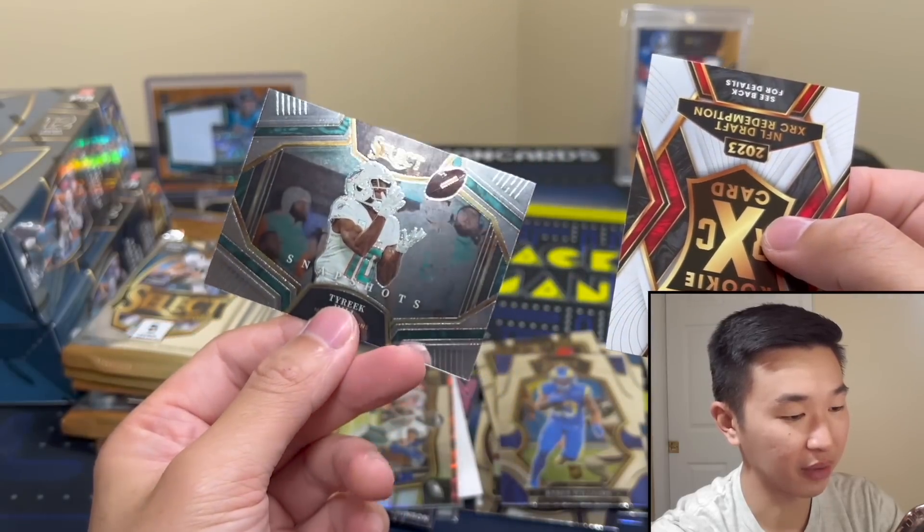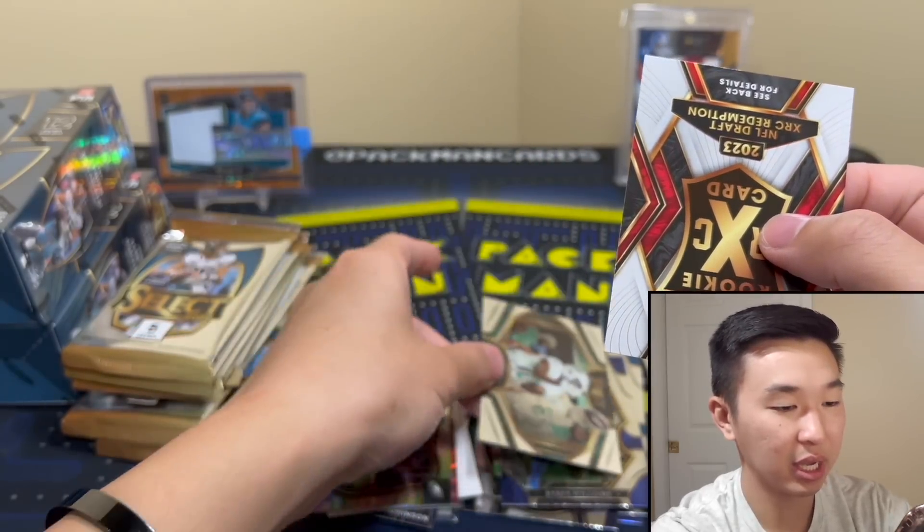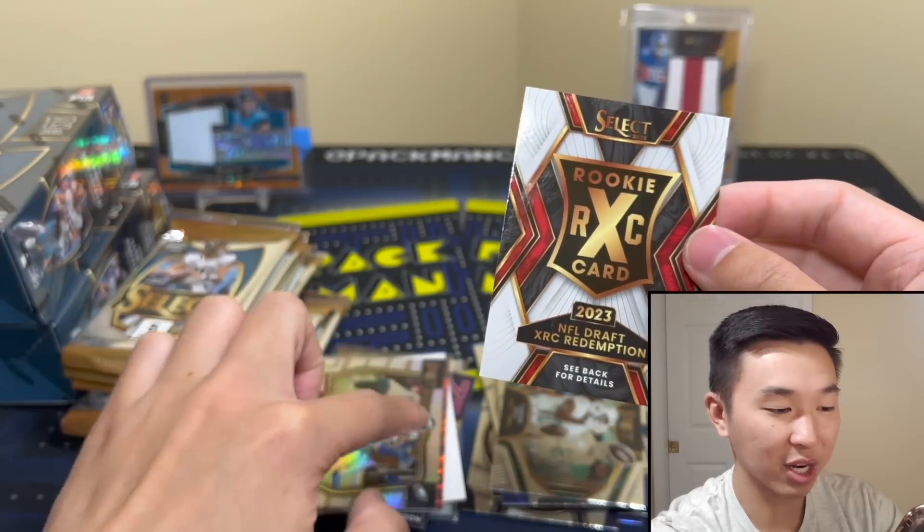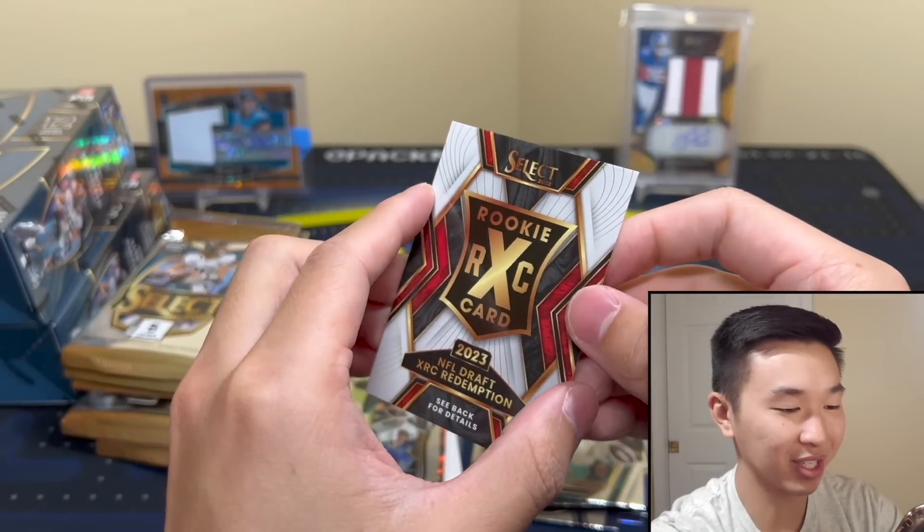There's a Snapshots of Tyreek Hill — it says Snapshots on the front. I don't know if I've ever pulled one of these for myself; could be autograph, could be anything. I'm not going to call him back in because he didn't do that well last time, so let's just see who it is.